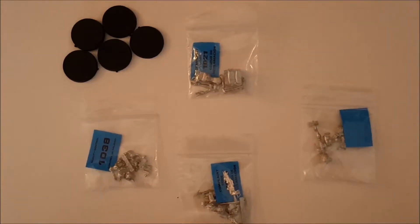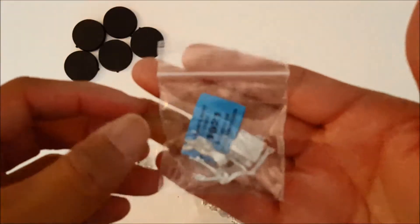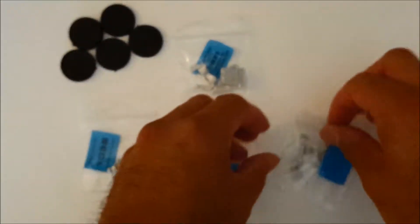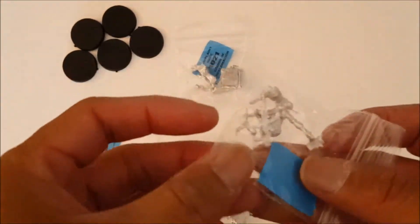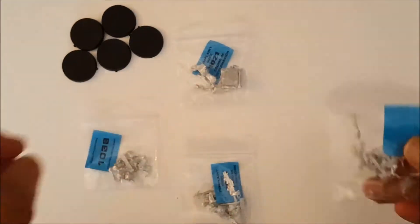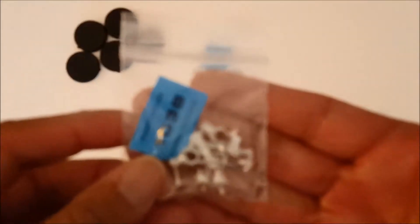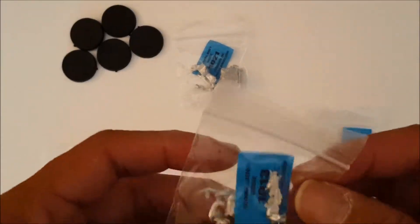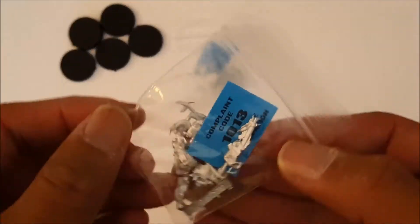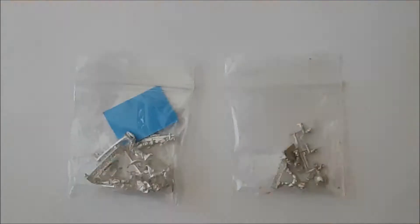Here we have the figures and the bases. This here is your Stringer. And here is Leila Sharif. You have your Mad Traps here. And then, of course, you have Gi Feng, the Yuqing Operative. We're just going to take a closer look at some of the figures here.